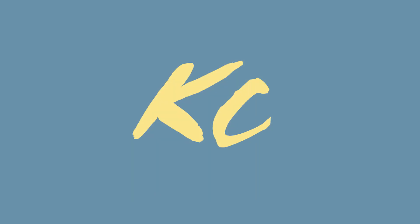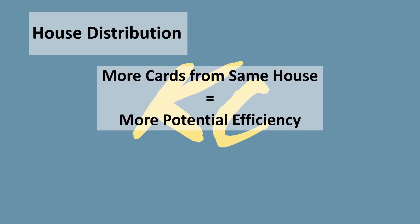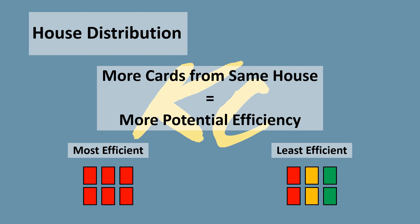The second thing to take into consideration is the house distribution of your hand — how many cards from each house you have. The more cards from the same house, the more potential cards you can play in a single turn. The most efficient hand will always be all cards of the same house, while the least efficient would be an equal distribution, typically two cards from each. Unless you played without shuffling, you're probably not going to be pulling 6-card plays every turn, so we need to look at the statistics.